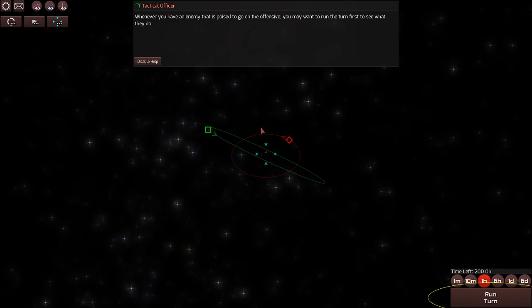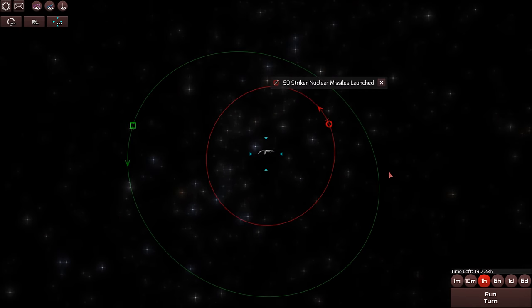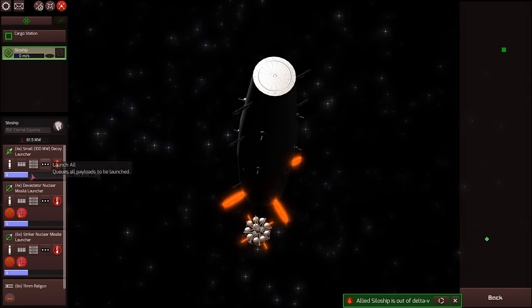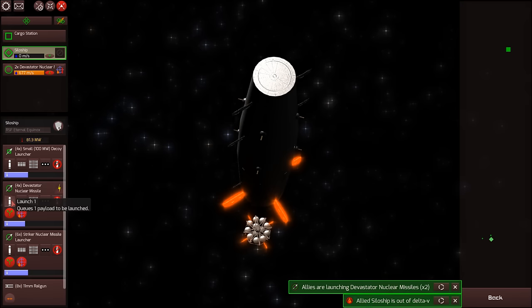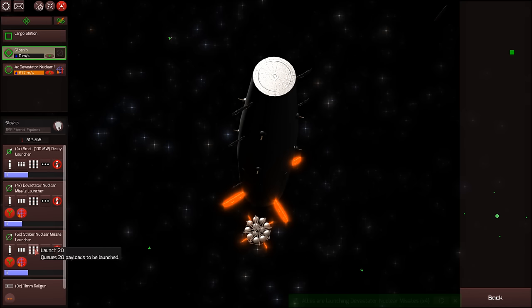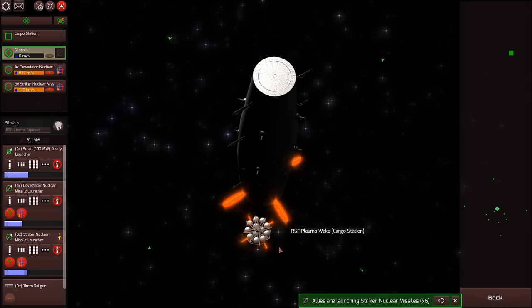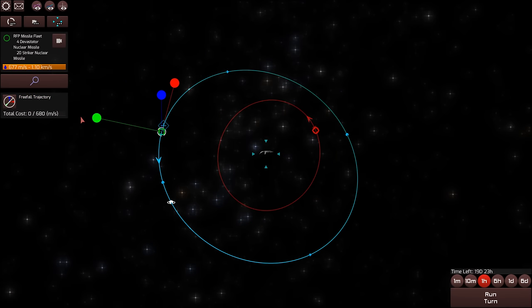Incoming transmission. Straight into this level. Basically what's going on here is I am in a nuclear weapons capable spacecraft, but I have no delta V. I'm stuck at the station. All I can do is launch missiles. The good news is the missiles can fly their own course. I'm going to launch four of those devastator missiles and like 20 of these striker nuclear missiles. I've got to move them on to a collision course and encounter with the target.